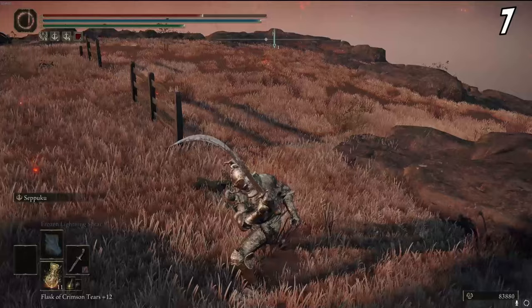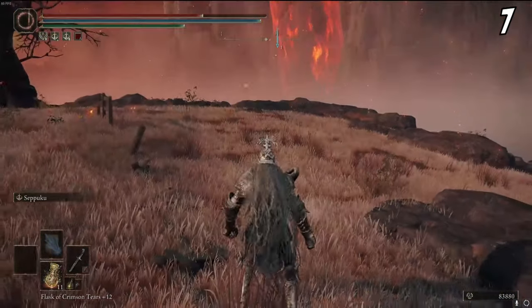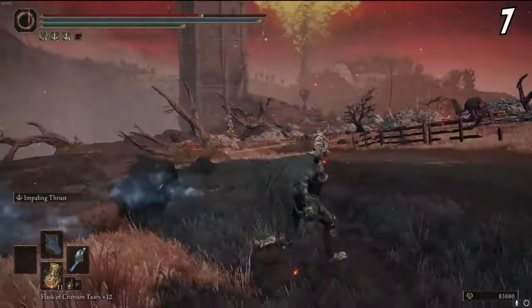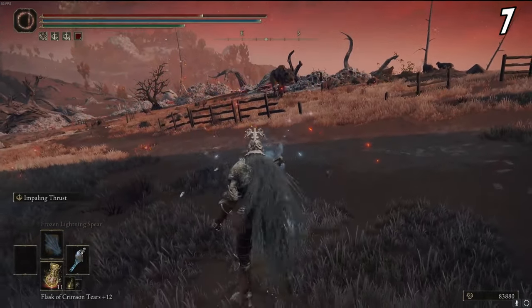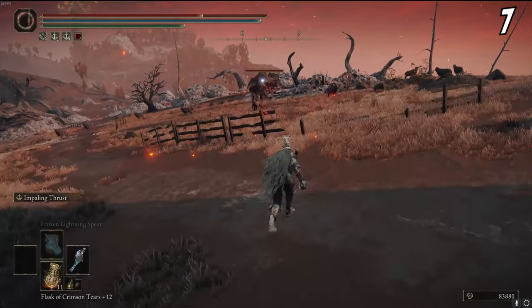Charging your heavy attack is a good move, but charge cancels are even better. Use a weapon like the Frozen Needle and start a heavy attack, then roll to cancel out of it. If done correctly — which is very easy — you'll shoot a projectile from the weapon while also dodging at the same time, giving you a free ranged attack that can be used endlessly.